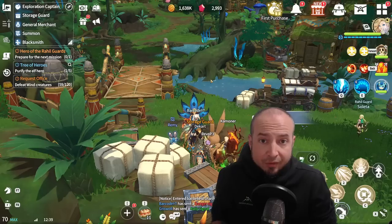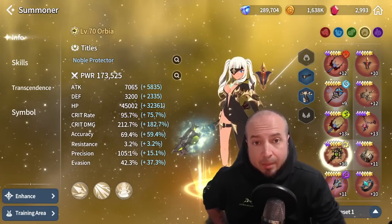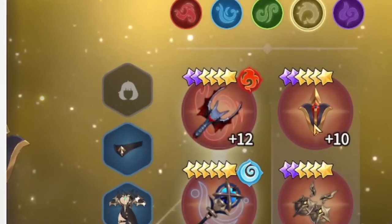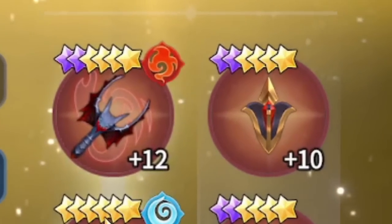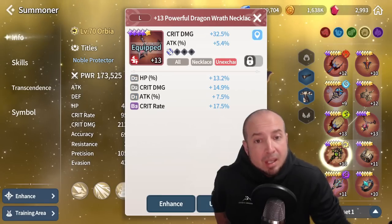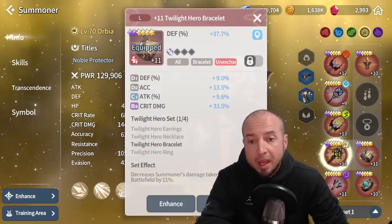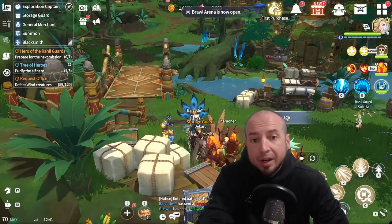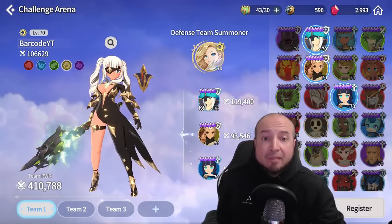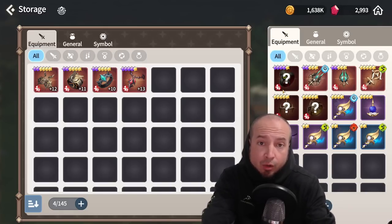If you want to change your summoner to a different main, you have to be aware of these things. There is gear for summoners that is only specific to that summoner — for sure the weapon, 100%. You're going to need specific weapons for each summoner. But not only that, the sub accessory is summoner-specific as well. Those are the six things you'll need to farm per summoner. But if you have earrings, necklace, bracelet, or a ring you want to transfer, you have to unequip it from that summoner, go to a storage guard in town, and move everything to your storage. And before you switch, you have to re-register your arena team, because you won't be able to use the gear registered to your old arena team.